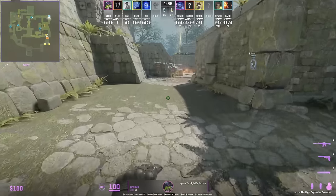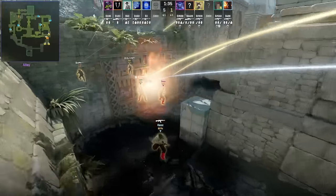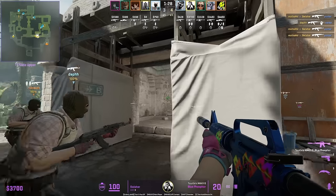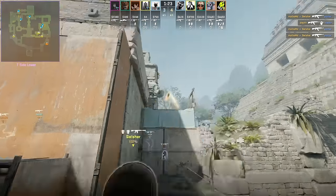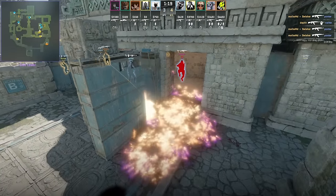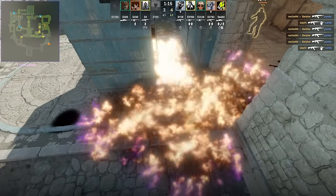Very interesting bottom banana nade from Process: lineup all the way from the back wall, run forward, jump throw — does massive damage. This is the second most common way to throw the pillar molotov; the most common is from the door, but pros are starting to use this lineup here.